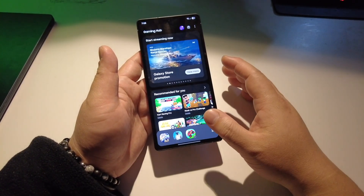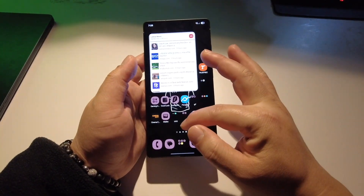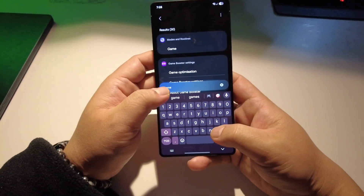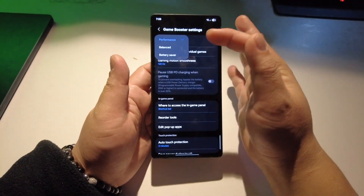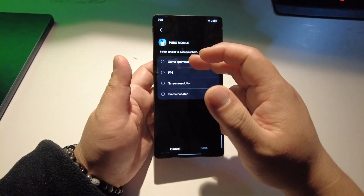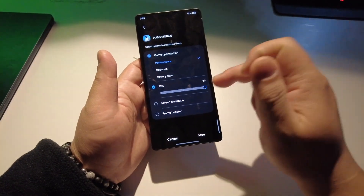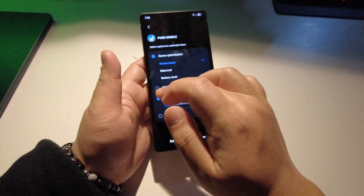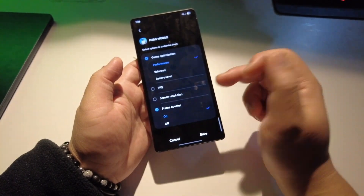There are so many changes in the gaming section — I will make a specific video — but so far what I found is that there are no game plugins. In the Game Booster settings you can have a balance mode, which was already available previously, but individually you can change to game optimizing, go to performance or FPS, go to 60 or more, screen resolution up or down. It's somehow more like a built-in GFX tool — game booster on or off.